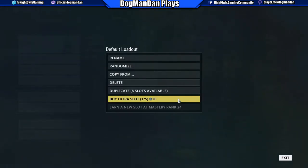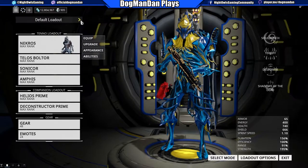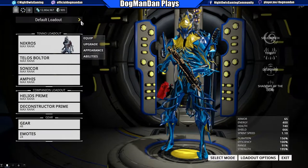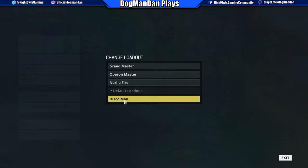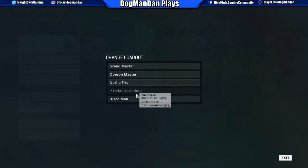So what we're talking about here is creating loadouts, and I'm just going to show you. I've got a few here. Right now I'm on my default loadout. I've got Grandmaster, Oberon, Neza, and a Disco Man just to play around with some things. I've got a few more I want to make.